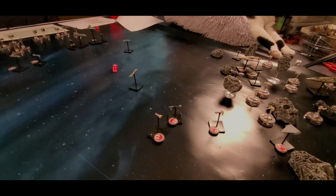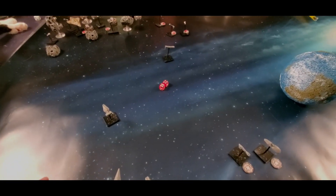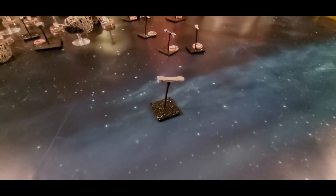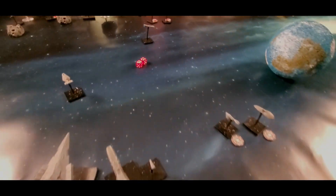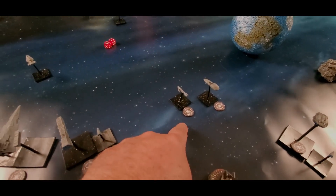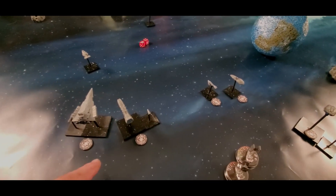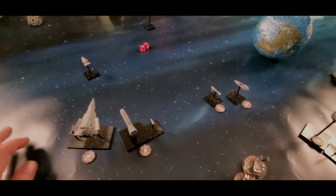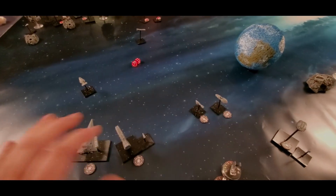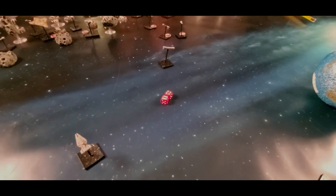With two hits, you roll your saves. I hand over the phone. My Carac Cruiser fired on that Nebulon-B. We're using activation tokens from the Star Wars Armada game to track which ships have fired — any ship with an Imperial token has fully completed its activation. The rebel player now rolls saves against those two hits.